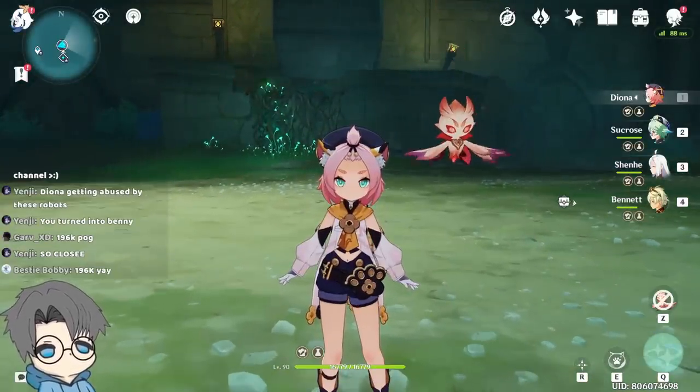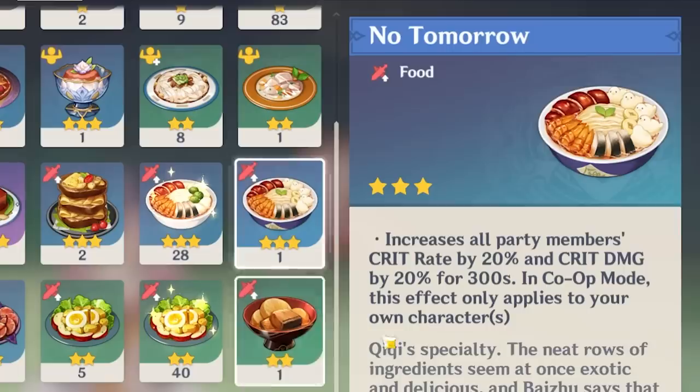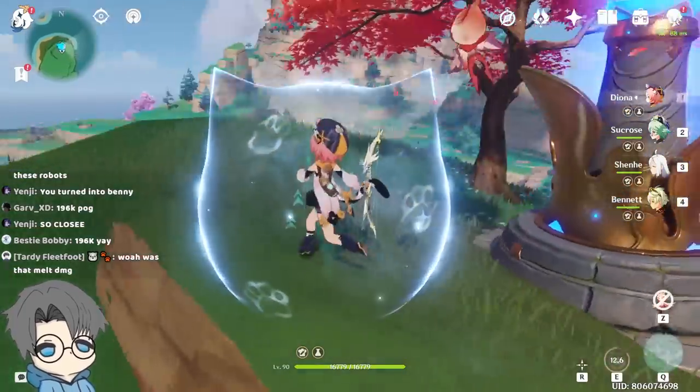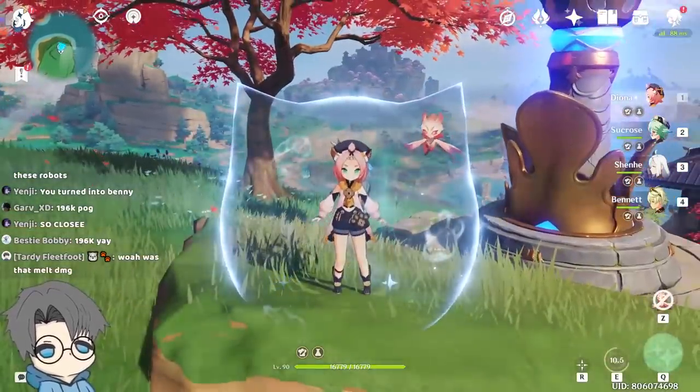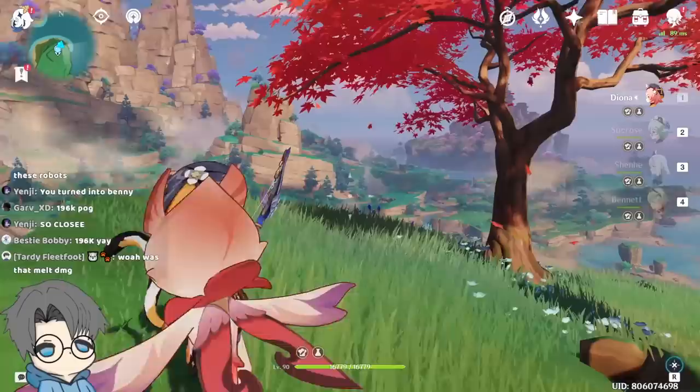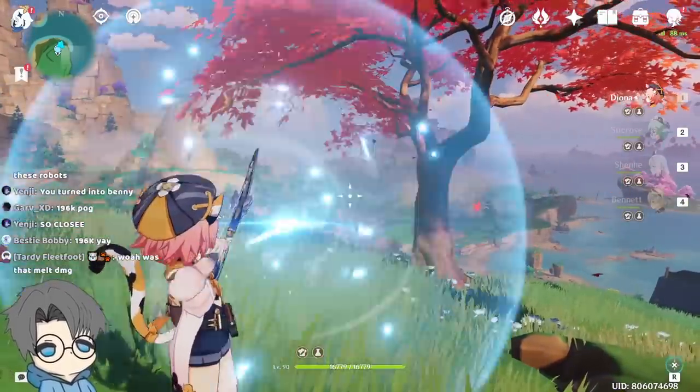Maybe I'm gonna use the crit damage boost as well. I do have this thing which also boosts crit damage, but I only have one of it. Also, I kinda forgot that with C4 Diona, when I'm standing on my Burst, charge attack time is shortened — so I don't have to wait for the full charge time.